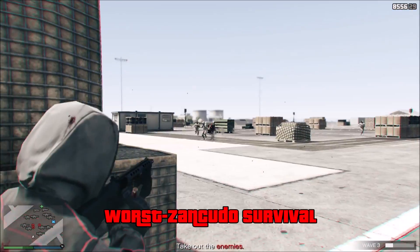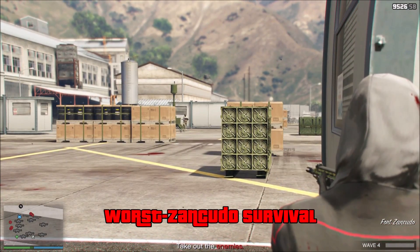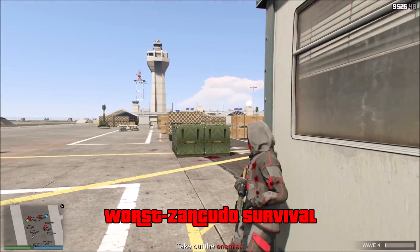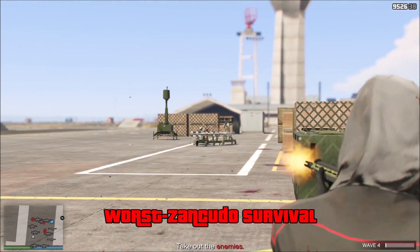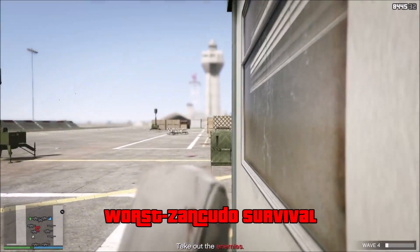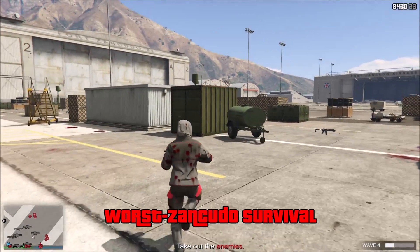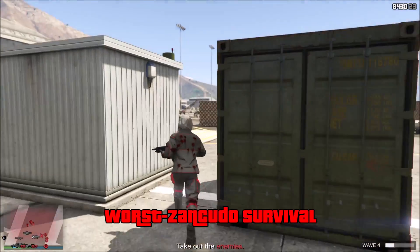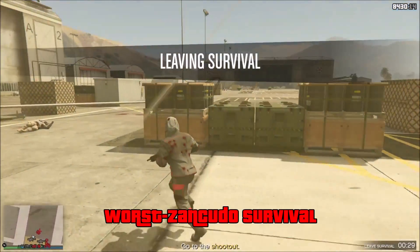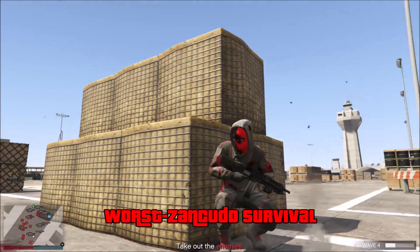You can't hide on either edge because they'll spawn right behind you. I tried hiding on the left side and the right side of the map, and both times they spawned right behind me. The only real safe spot is right in the middle behind this white trailer, but even then enemies can still easily flank you and they'll rush your position pretty aggressively. There's no single spot where you can see them all coming from. On top of that, helicopters spawn at wave four, making it even more challenging — and I ended up getting wasted by that helicopter.